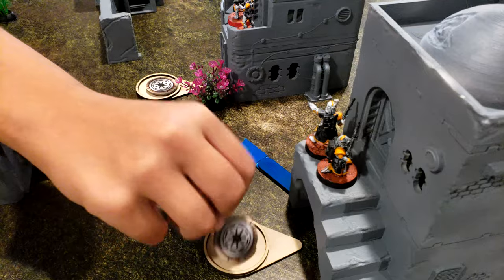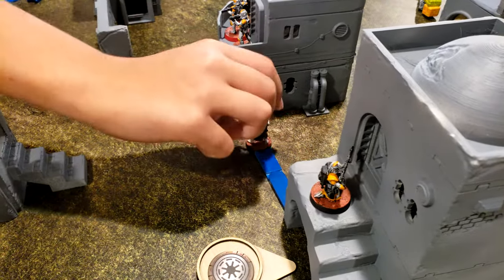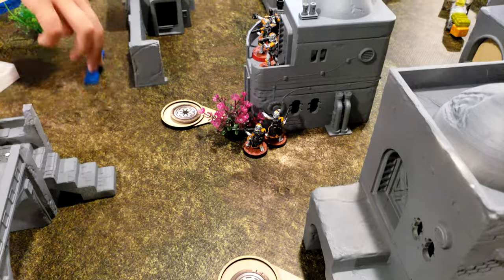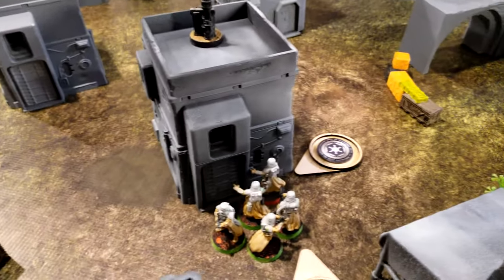The sniper squad draws and fully claims the objective on their side. A red Snow Trooper solo model takes a dodge and standby.